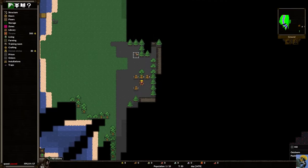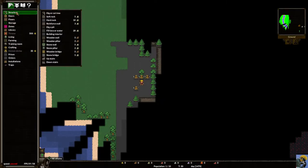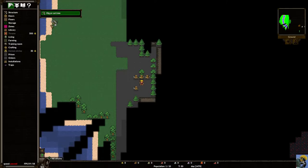Right now the most important thing is the orders panel. Our first job is building our base — we need a dungeon to keep. So I'll go to Structure, click it to open more commands, and select Dig. This changes my cursor to a pick and shovel icon. I can left-click square by square, or hold shift and drag to select a large section to either chop down trees or dig out mountain.